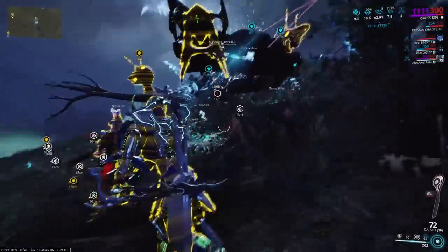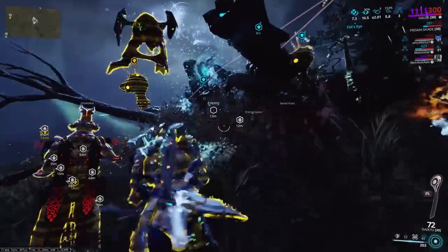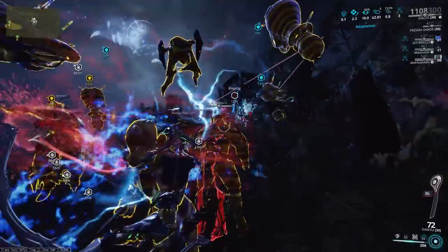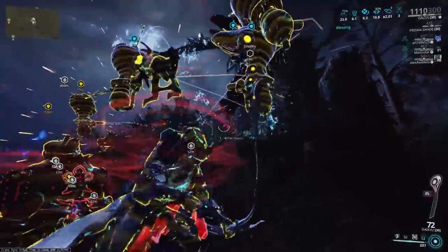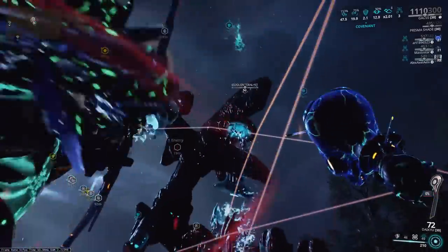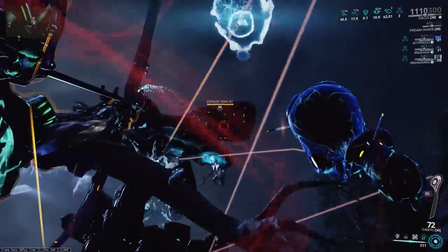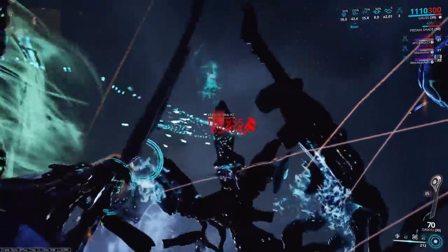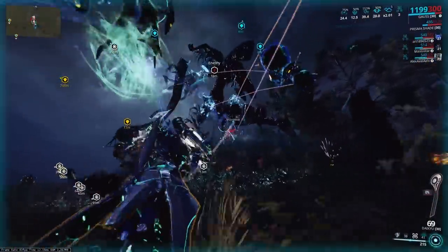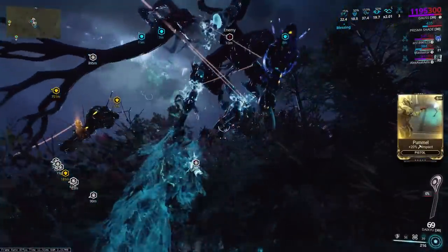I did do some testing without any buffs. The only buff I was using was the Trans Am buff from Gauss, which increases my fire rate and reload speed. It also increases my melee attack speed, but it doesn't increase the raw damage or anything like that. So basically it's like a sustained DPS increase. With my Riven and a Vigilante mod set, it took three arrows to down a limb.